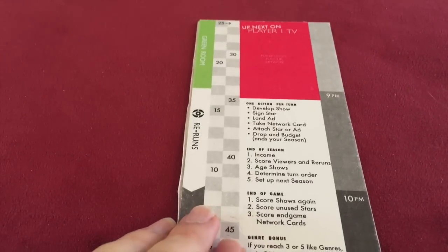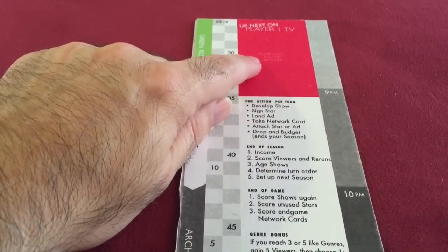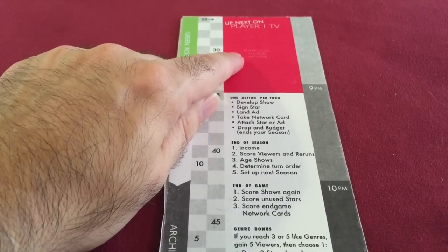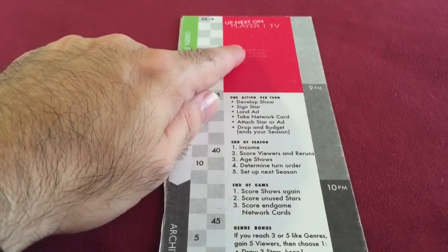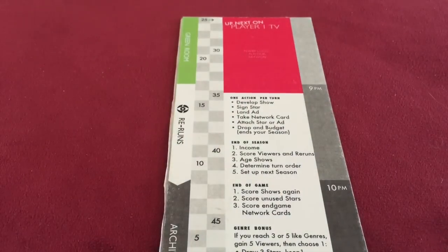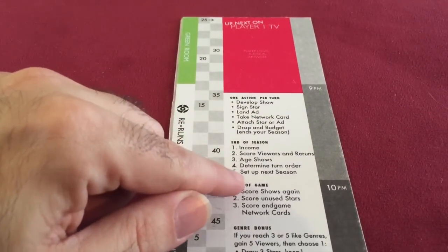Now that we're done with the main setup, let's look at your individual player area. Everybody's going to get one of these player boards. The Kickstarter campaign is going to let you pledge a certain amount to name a network, so five people, if they pledge enough money, will be able to name one of the five networks in the game. This is your network board and it's got a little bit of player information on it.